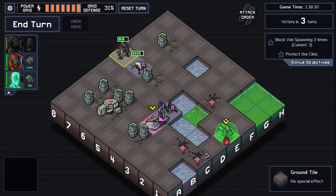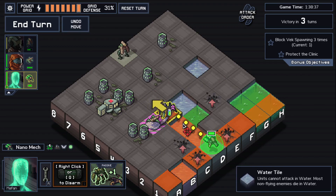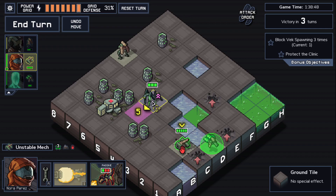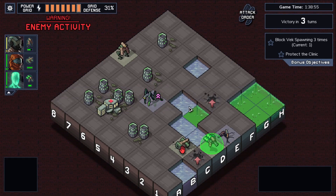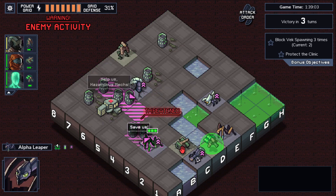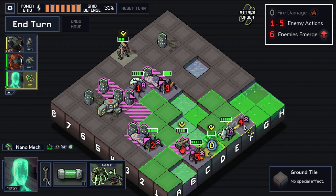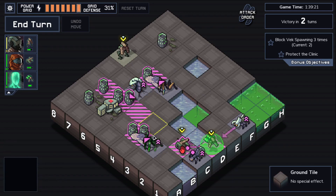I need to jump over here and unfortunately I cannot drown this one. Well, next turn would be tough unless the vek don't have plenty of movement. Leap, leaper, beetle, firefly — at least the firefly is stuck. Not ideal — let's see what attacks first. Yeah perfect: the beetle will drown the firefly, just need to worry about these three. Keep blocking — actually just one scary. That's perfect for us.